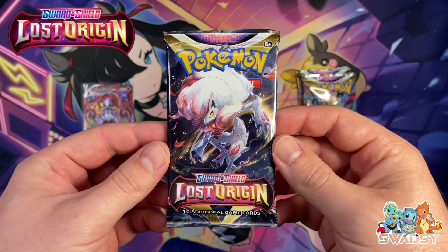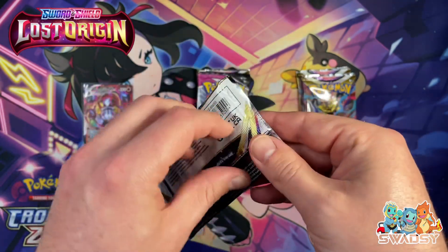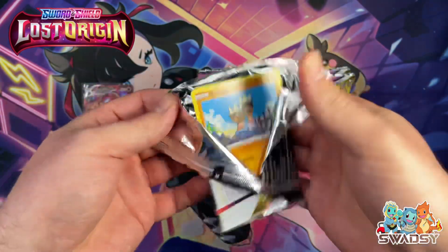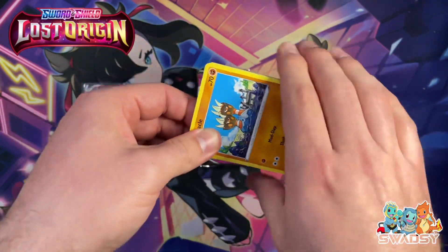Alrighty, box number two, pack number one — Lost Origin. Let's go. Can we get a Giratina? Not a huge fan of the card art, but hey, if we pull it, it's a little bit of trade bait for when we need to complete some Scarlet and Violet sets.